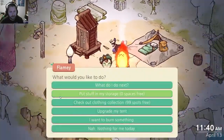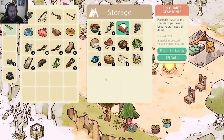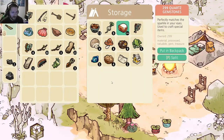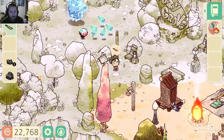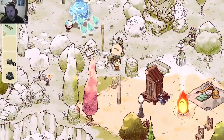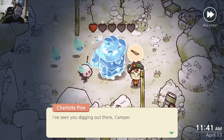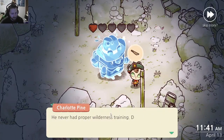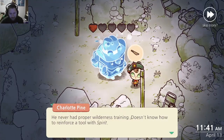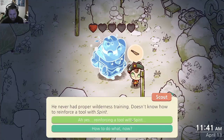We're just going to come over here and talk to Flamey — look at him, he looks really hungry. We'll put these quartz gemstones... I don't know what the quartz gemstones are for, probably some sort of crafting. But we have them and we will definitely use them at some point. Let's get started with helping the ghosts out today. So what can we do for you, Charlotte? She says: 'I've seen you digging out there, camper. Not to knock Jeremy, but the shovel he gave you seems a bit flimsy.' It is called a flimsy shovel. 'He never had proper will in his training, doesn't know how to reinforce a tool with spirit.'